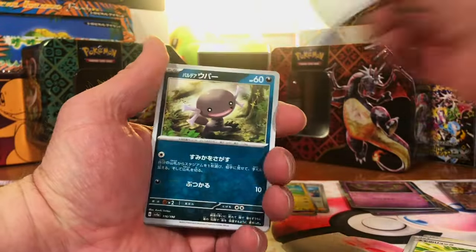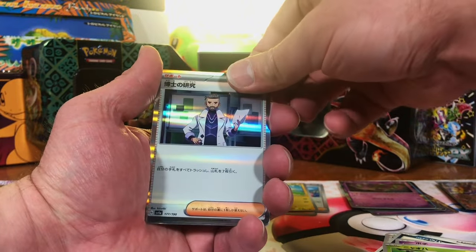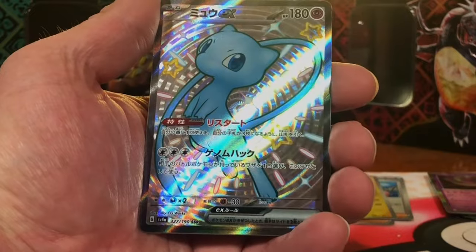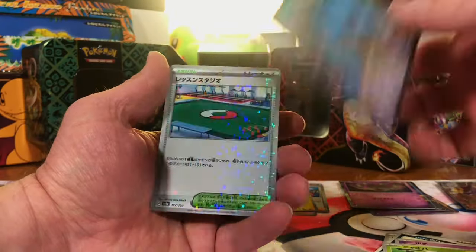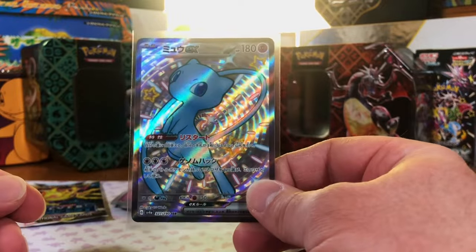You know how it goes on this channel — we always get at least one super crazy hit out of this. Professor's Research Hollow. Slowbro Hollow. Boom — what did I tell you? The Mew EX Shiny Ultra Rare. Look at that beauty. And a Reverse. First major hit of the day.